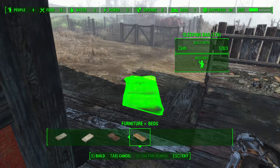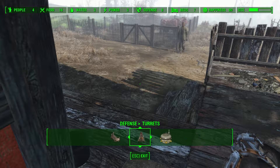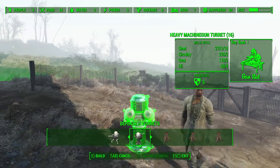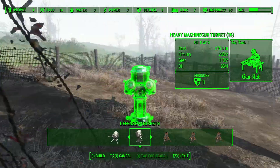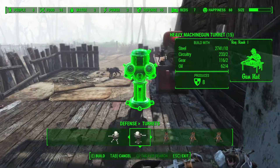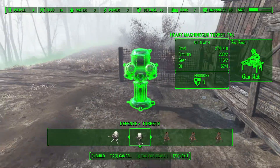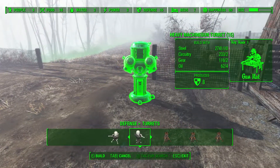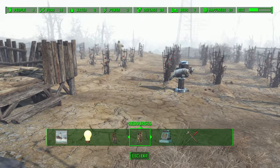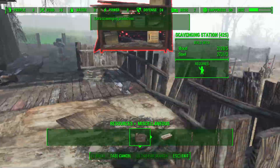And then a bit more defense, I think. That's what we determined was necessary here. 16 food, 16 defense - we need one more turret, and that should discourage all but the worst of the worst as far as attacks go. Now as for people, we have a fourth person here, which means we can probably squeeze a salvage station in here.